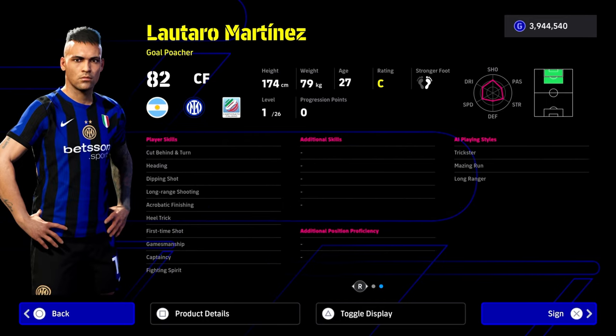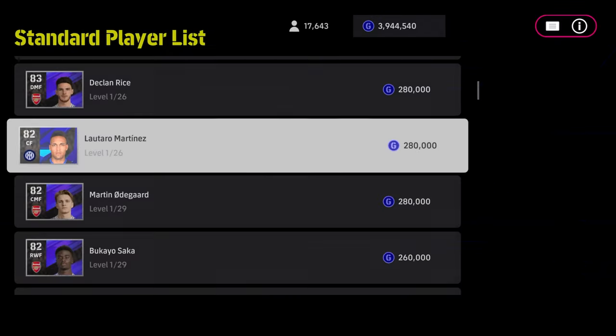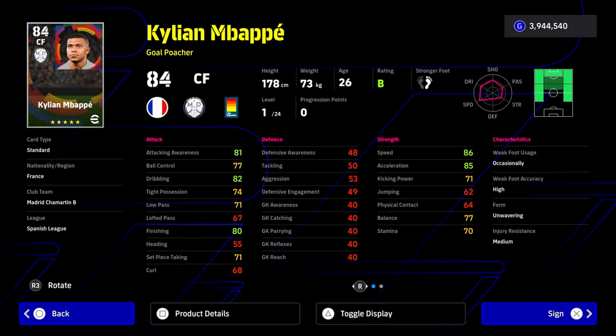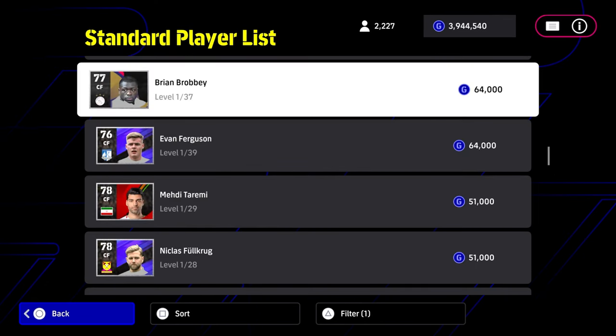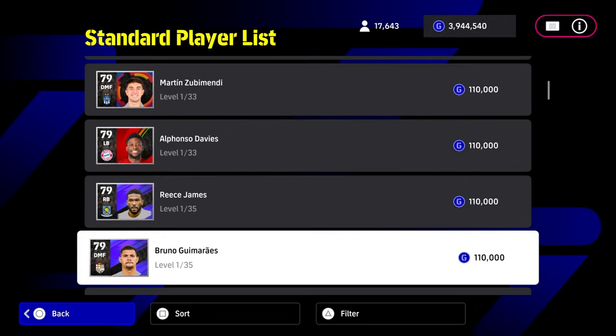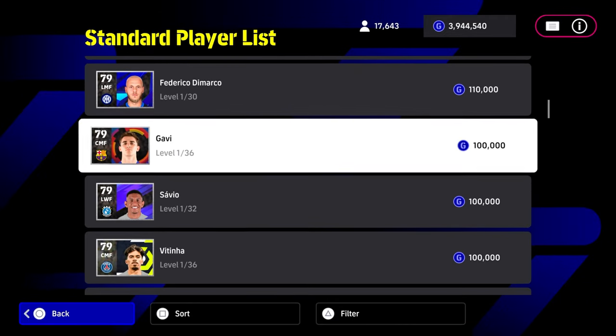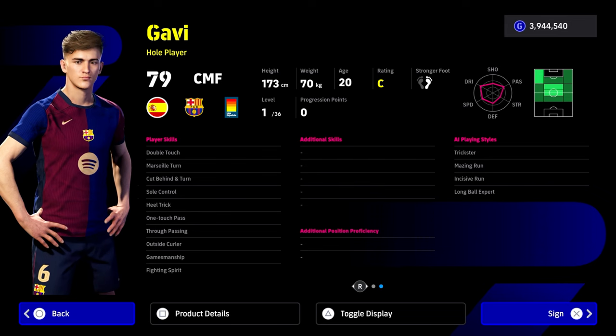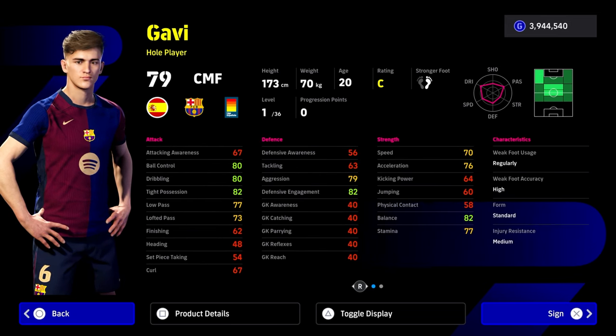For center forwards, Lautaro Martinez is like a mini Romario — he trains up beautifully. He won't have meta skills or stats but he's a goal a game. If you can't afford Mbappe, Mbappe is an absolute demon for 450,000 if you have the GP. There are also budget options: Barabi from Ajax has really nice speed and acceleration with 37 levels, and Gabby is an absolute beast — 36 levels, great balance, dribbling, ball control, speed, and he can play CMF, AMF, and left wing.